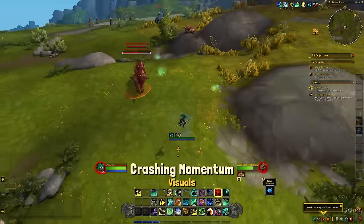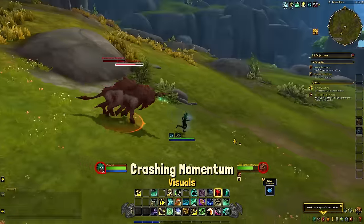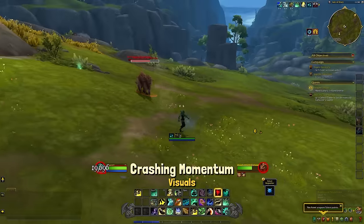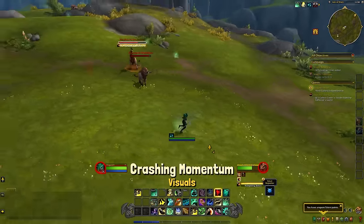As far as I can tell, this ability is uncapped and can provide valuable CC for your tank as they try to kite. This also works for things like Spiteful weeks to prevent them from getting to players as quickly. That being said, it would be a good idea to take this talent off during Sanguine weeks.